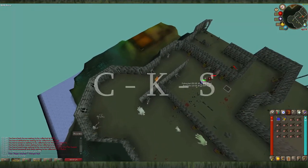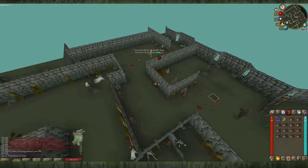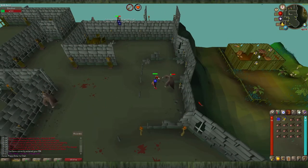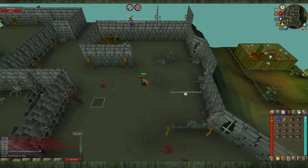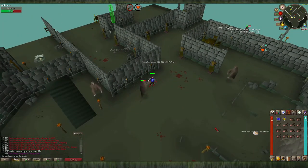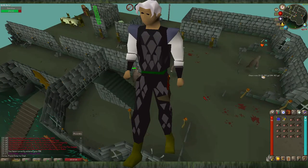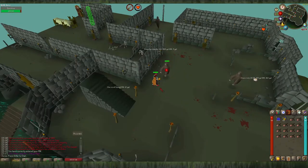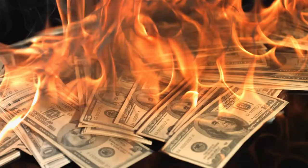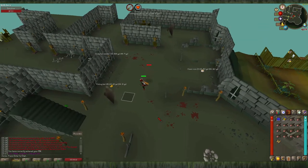The best way to get to the slayer tower is the slayer ring, which will teleport you directly outside. Or you can use the fairy ring code CKS and then just run north. When fighting the Banshees, they require a slayer level of 15 because they require earmuffs or a slayer helm. Attempting to fight them without this protection will result in you taking 6 damage and having your stats drastically reduced. Their attacks are magic-based melee, so it's recommended to wear Dragonhide armor for the magic defense. You can bring low-level food such as monkfish or lobsters. You can pray melee with prayer-boosting gear if you want, but prayer potions are a total waste of money here.